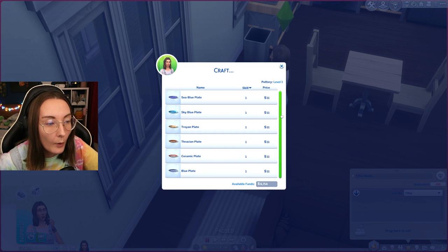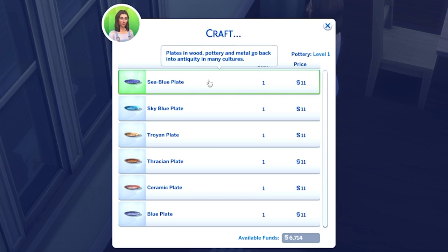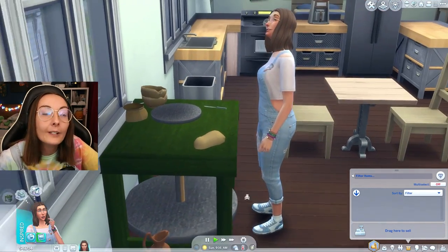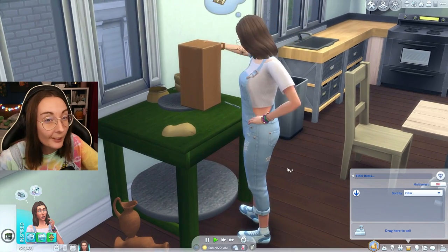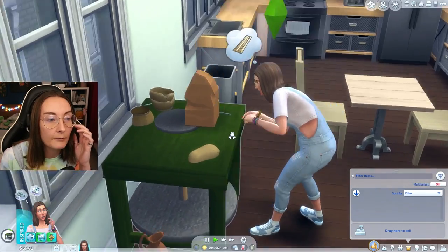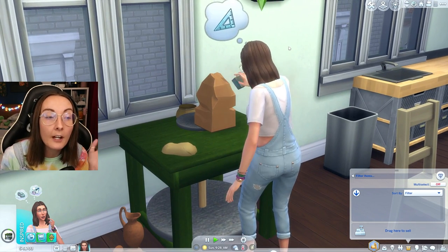She's currently level one so all we can really make right now are plates. Let's go for that sea blue plate. There isn't a specific custom animation — it uses the animation from the woodworking table. You get a slab that looks like clay and your sim kind of hacks away at it with a knife.